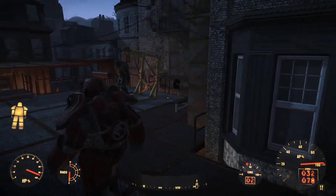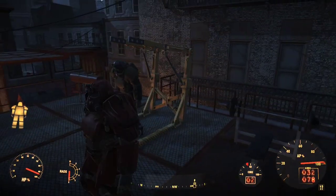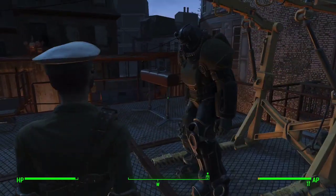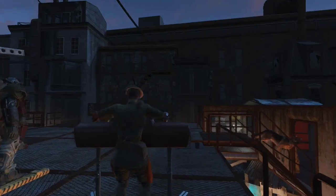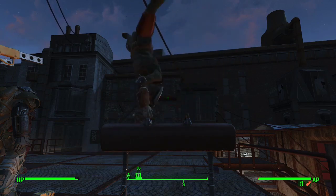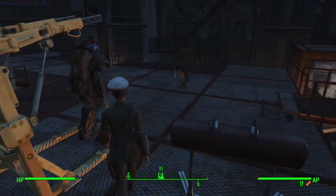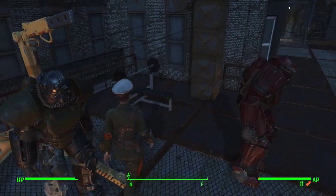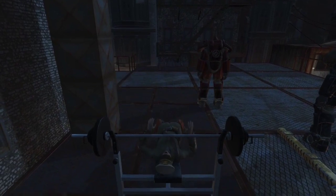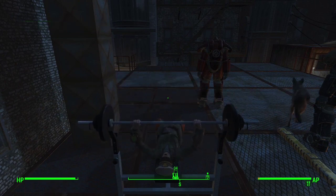Up here we have our crafting station, set up for our power armor, as well as a nice little weight bench and pommel horse. We actually set these up because in addition to giving our settlements a happiness boost from having recreational tools around, they also give us an agility and strength boost you'll see in the top left corner when we use the equipment. Get them gains.